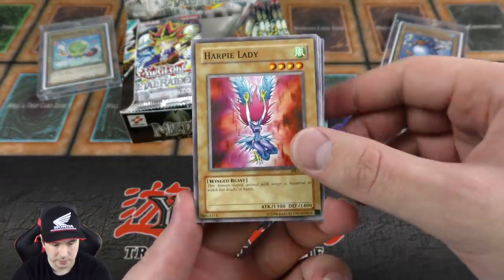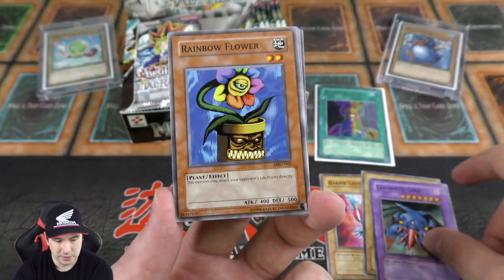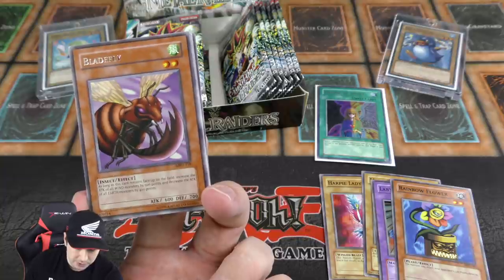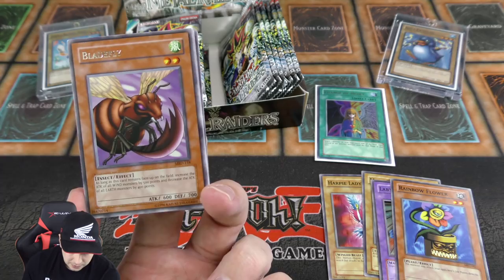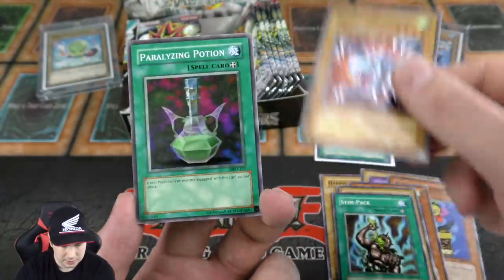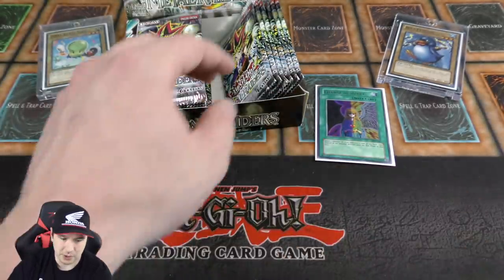Let's see what this pack has in store for us. We have Harpie Lady — she's actually really good. The Labyrinth Tank — I remember seeing this in the anime series, very cool. We have the Rainbow Flower, another monster that attacks directly. As long as it remains face up on the field, increase the attack of all wind monsters by 500 points and decrease the attack of earth monsters by 400 points — very interesting. The Winged Dragon is a really cool looking monster, and I like it from the series as well.